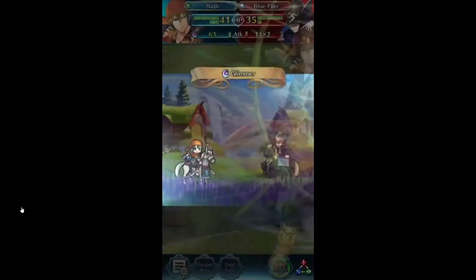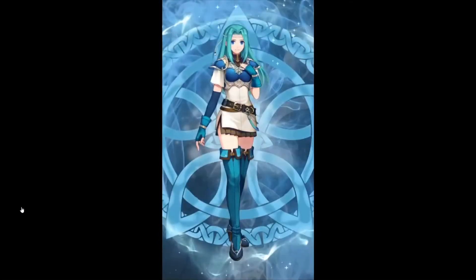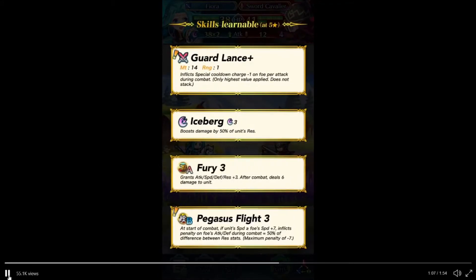'A thousand curses upon you!' And then we have the Airborne Warrior. 'No matter how many tears we shed, the snow will not melt. Better to fight for my homeland.' So now we have Fiora — I think I've been calling it Flor — from the Diager Union faction, from Fitz. Fiora, I think it was. Guard Lance, which isn't too bad — that's actually a new skill.